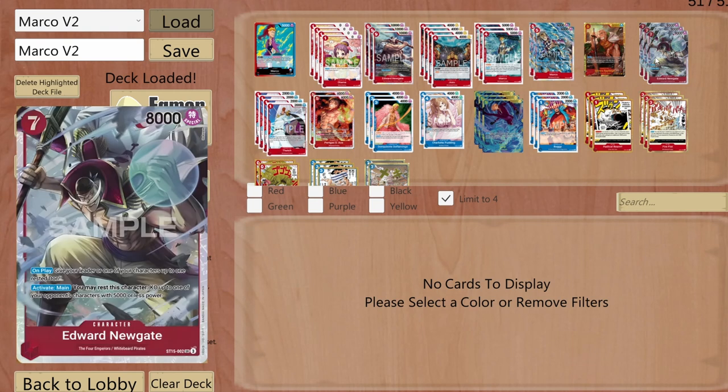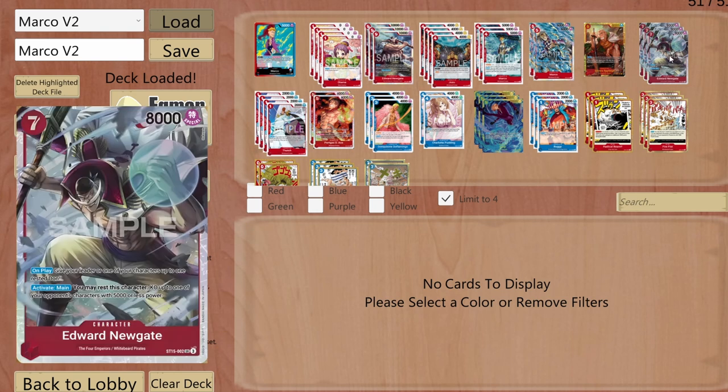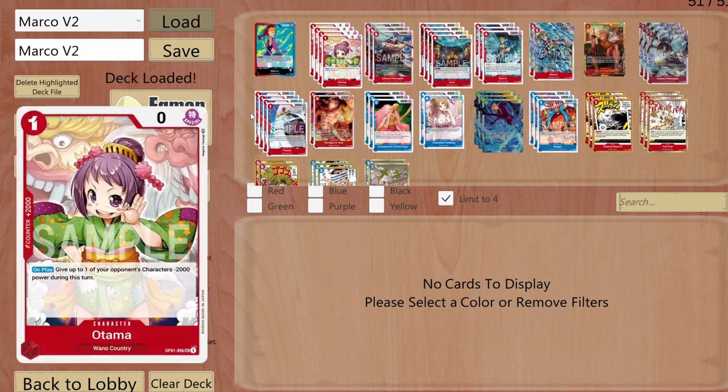The superstar from Starter Deck 15 — the new Newgate or Whitebeard — costs 7 and on play gives up to one of your leader or characters one rested DON!! So I can use Marco's effect immediately for free on my seventh DON!! turn, give minus 2000 to an opponent character, then rest this character to KO one with 5000 base power or less.